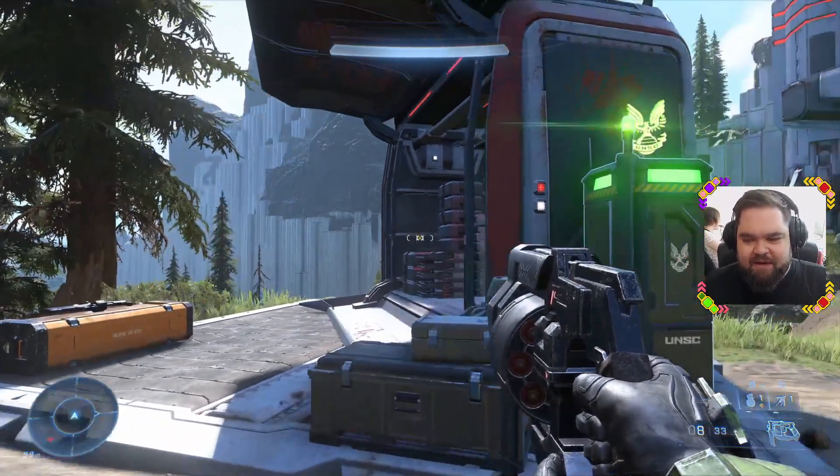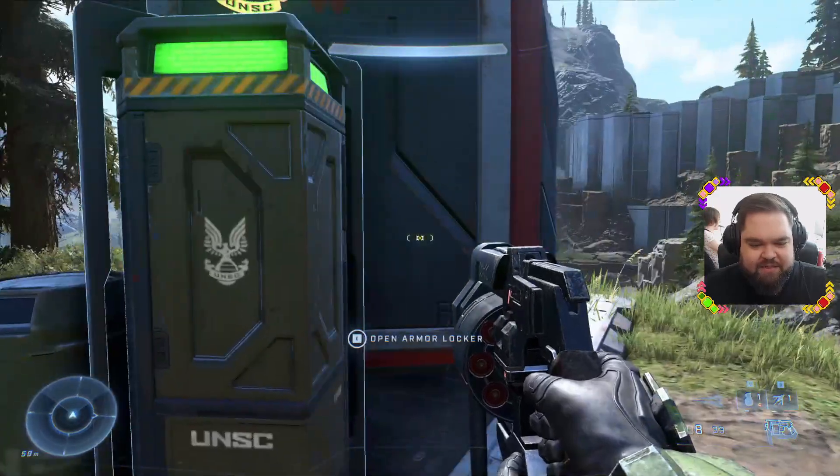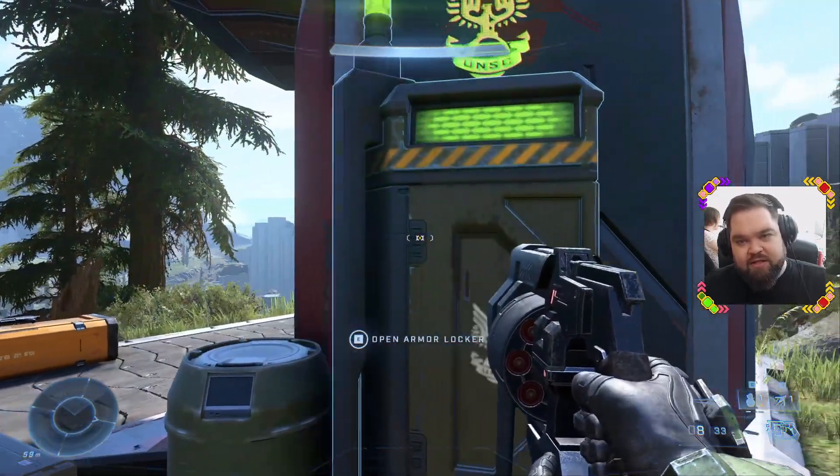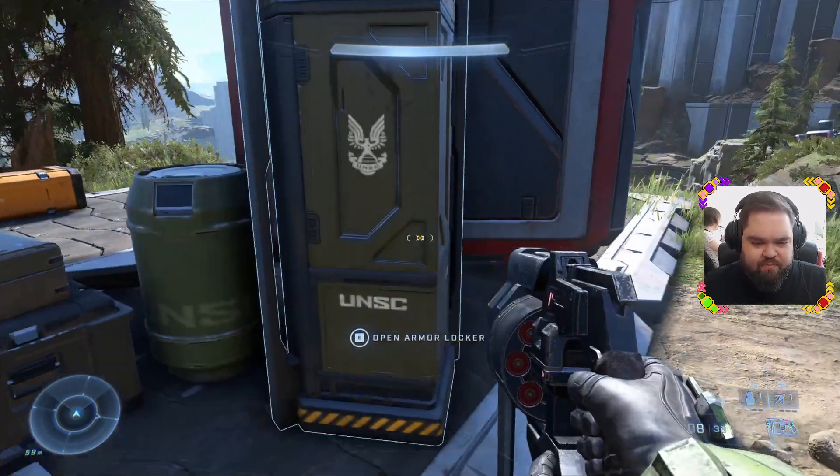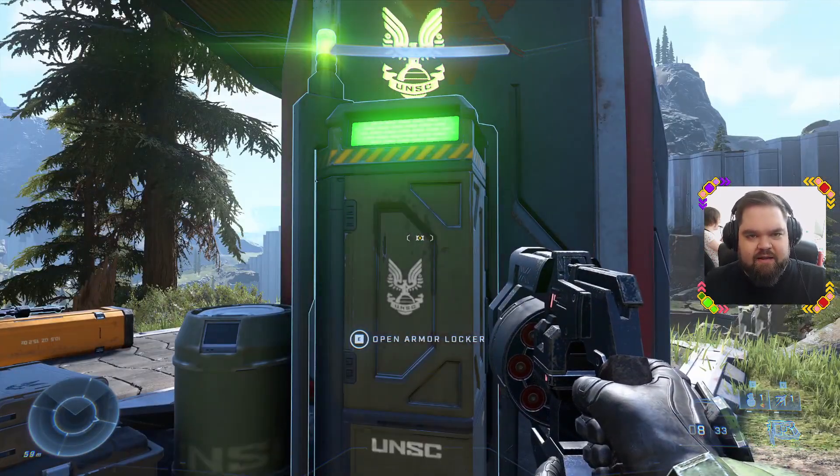I wanted to show you something in the campaign that I found. So check this out — I was hoping to catch this in this playthrough. This is what's called a Mjolnir Armor Locker, and they're scattered throughout the campaign in Halo Infinite.